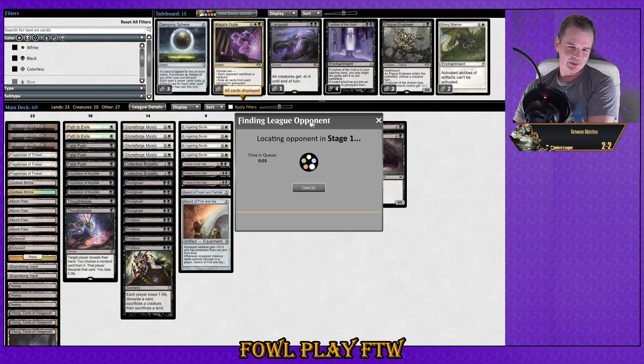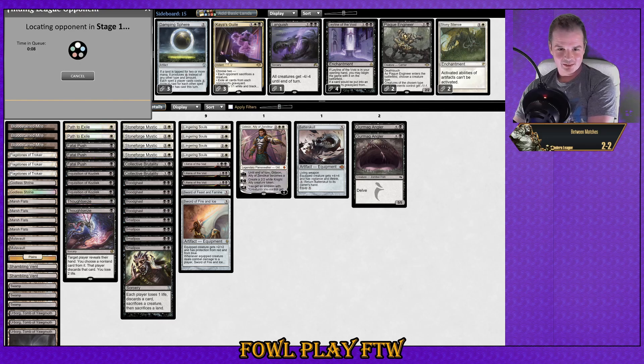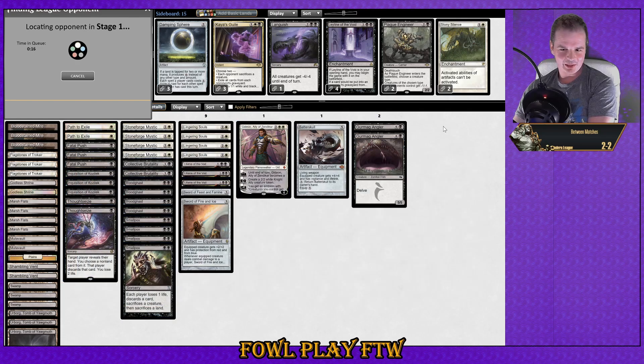Let's just get another Burn deck and beat up on that! I think everyone can agree with all these Kaya's Guiles in the sideboard we have no trouble against Burn. We've taken down Burn and Prowess and we've lost to Infect and Dredge.